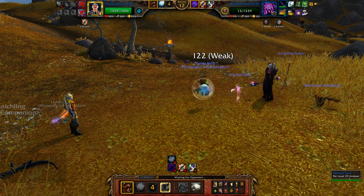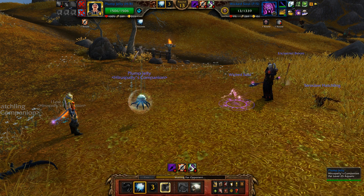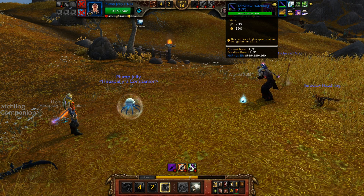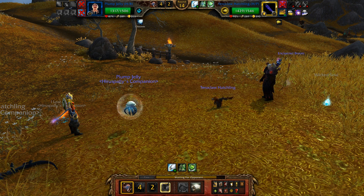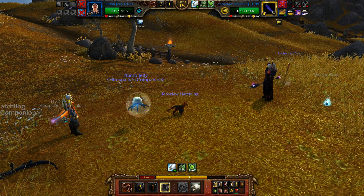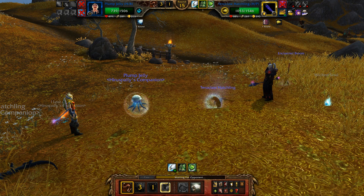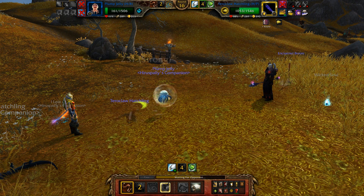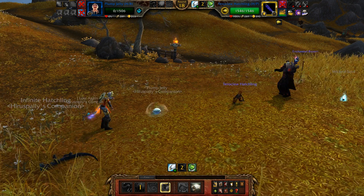Tarot claw hatchling has already almost healed through all of the bone storm damage. This team is looking very ineffective. I'm just going to use rain dance and then get handled by the tarot claw hatchling, who will probably just alpha strike me until I kick the bucket, or until I get off a squeeze — in which case he'll probably dodge it. I underestimated how much that alpha strike would hurt. It hurts a lot, and I didn't crit, which is really bad. I'm dead.